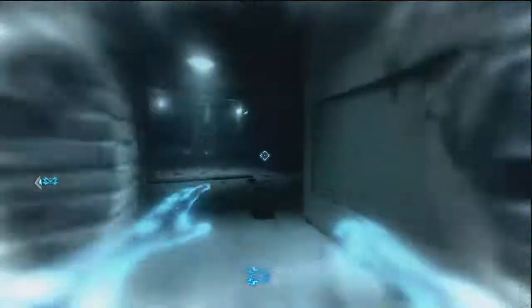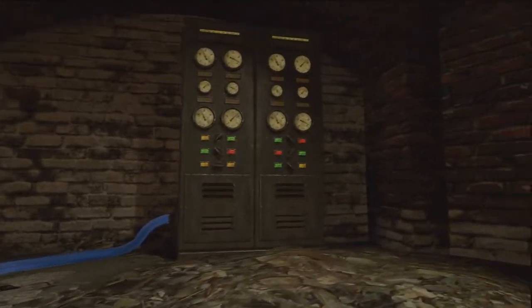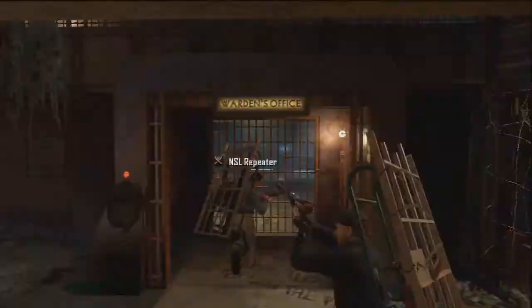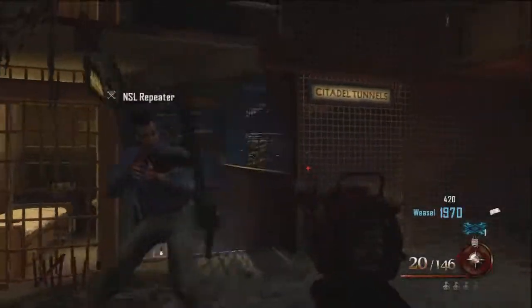After your friend grabs it, run up to the room with the generators in it. You want to shock those three panels with the blue cords leading to them. If you don't do it on your first try, it's okay. That leads you to get the engine — you have to shock the generators to get in, otherwise it won't let you in.